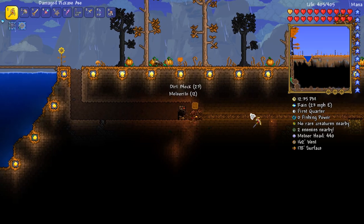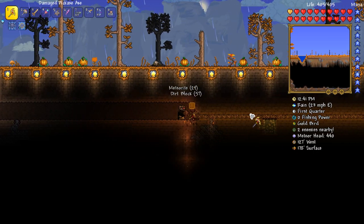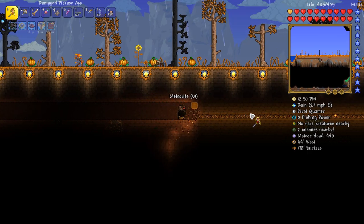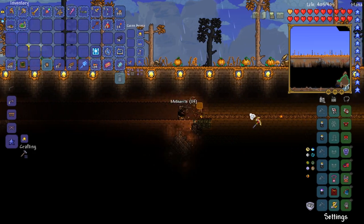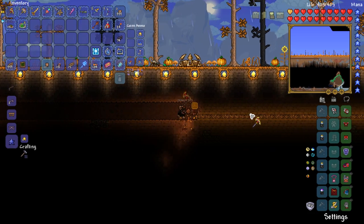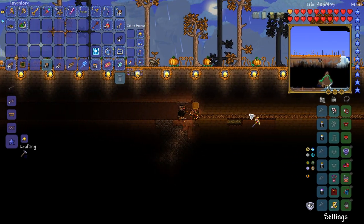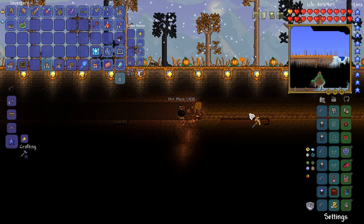All we're gonna do is replace all of the meteorite back with dirt again, then we're going to put down a music box and eventually a certain monolith as well. Let's give this a go — buff up. That's a pretty noticeable increase in block breaking! We're getting a whole bunch of meteorite back which we could probably use for another build, or if we eventually do some sort of space city — which I'd love to do.